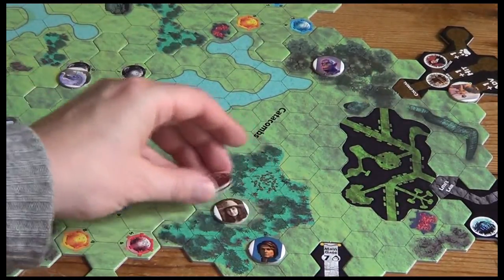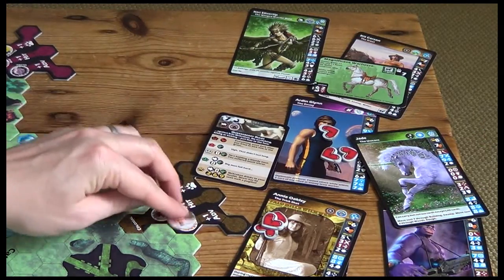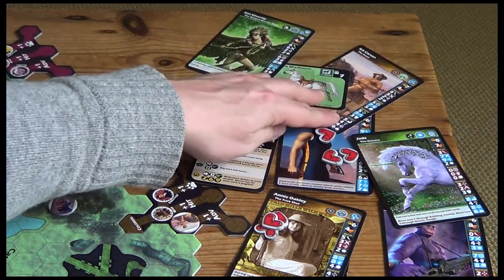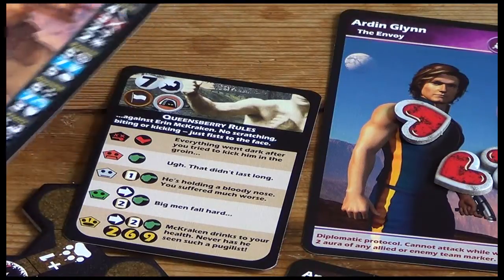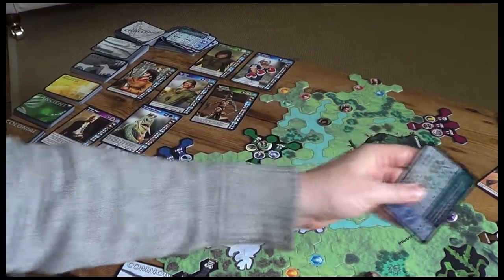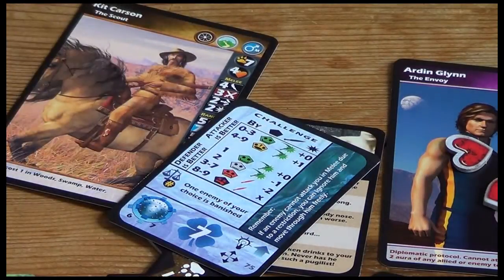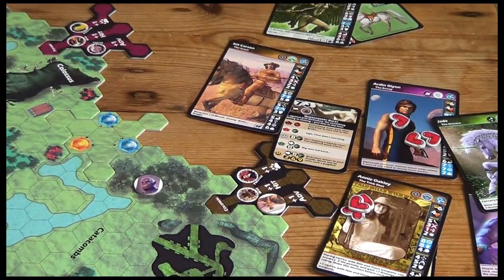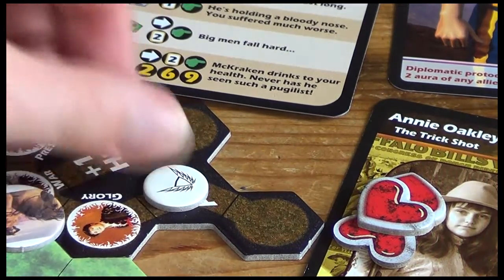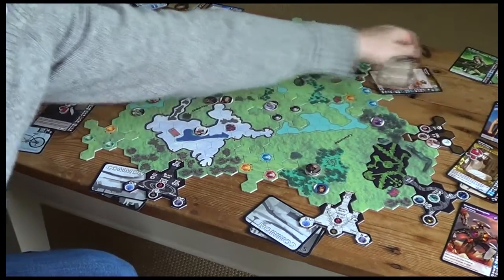Now we move into the adventure phase. Let's have a look at Kit's adventure first. Kit's up against the guardian once more on the glory path — it's the strength seven challenge. Kit's strength is five, but he has a plus one because he's in the same colonial age. Let's draw a card: defender's better by one. And yes, we made it! He did it this time. It's a green space, it's a pass! We complete this adventure, so let's place one of our team tokens here. We draw two secret cards and then Kit gets dismissed. Great work Kit!